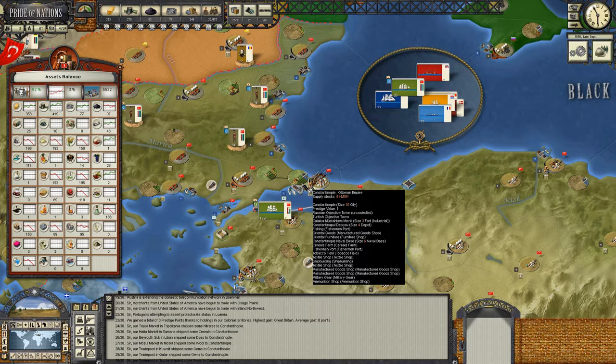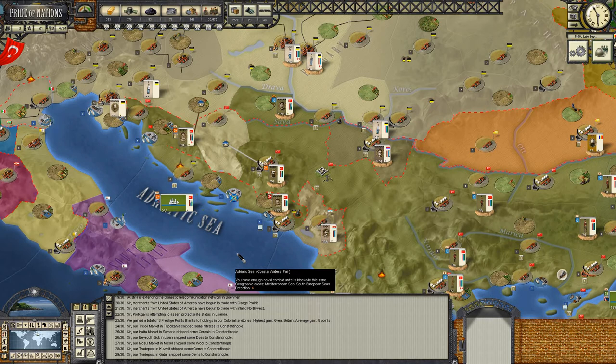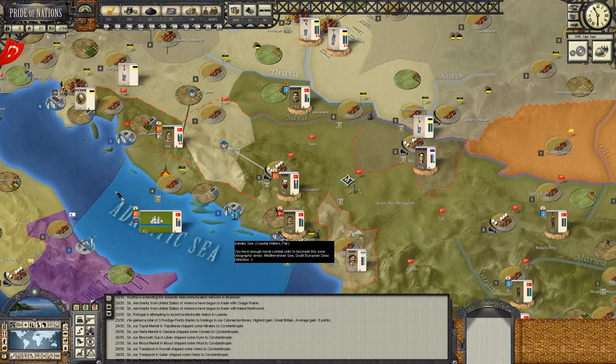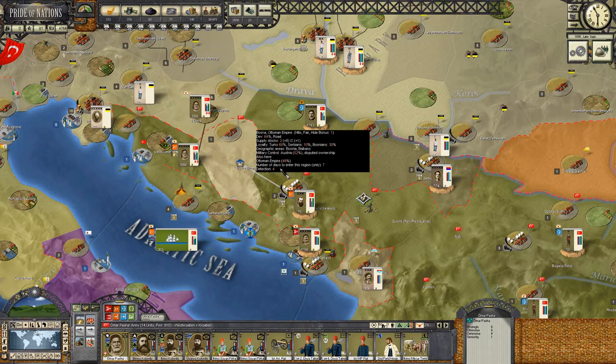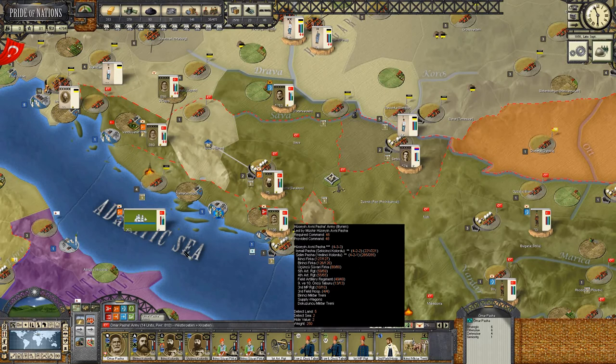We've got Omar Pasha really out on a limb at Zagreb. Zagreb it turns out has forces - some were sitting outside, we rushed them aside inflicting 15,000 casualties and taking 15,000. This was a cavalry brigade. We took 1,500 prisoners. This was completely wrapped up. And this Yemeni force had its sieged force - they're not activated now predictably.